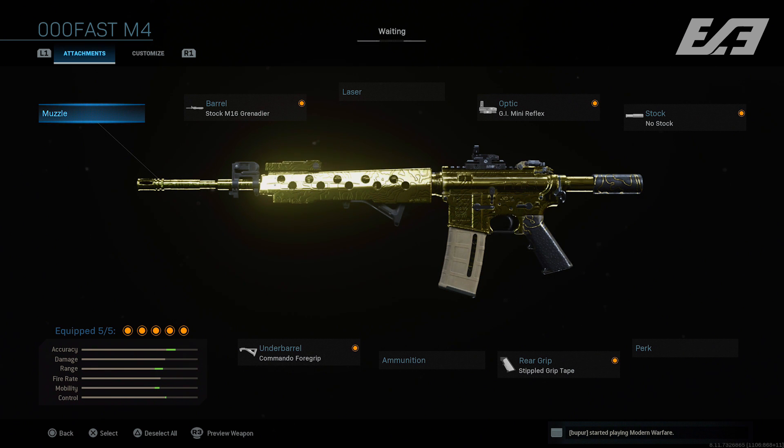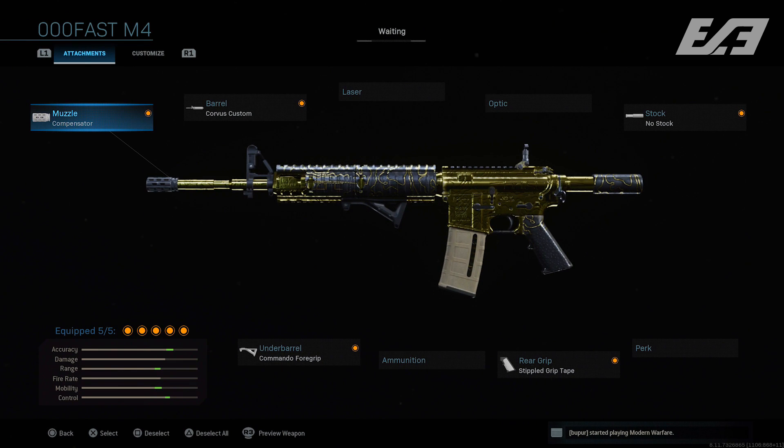Another M4 variation uses the Compensator, Corvus Custom barrel, No Stock attachment, Commando Foregrip, and Stippled Grip Tape. This loadout is built for a combination of speed and recoil control. The compensator gives extra recoil stability and stabilization, but you still retain that quick gun-up mechanic from the no stock and the stippled grip tape.